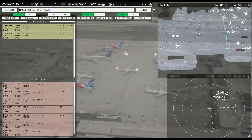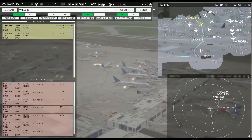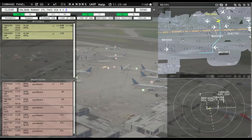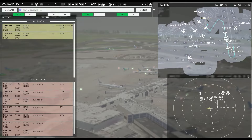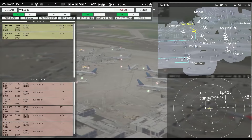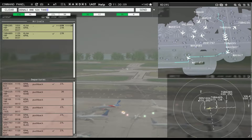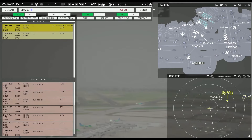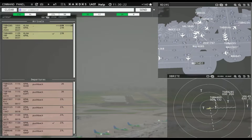Magic 3123, runway 27L, taxi via Kilo Yankee Sierra. Value 3846, runway 27L, taxi via Kilo Yankee Sierra. Globe 4518, continue taxi. Magic 1451, runway 27L, cleared for takeoff. Denali 1604, contact departure. I'm going to get a separation error here — this guy's going to conflict with this guy. Globe 4285, turn left 30 degrees, see if I can do something here.